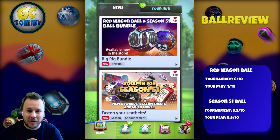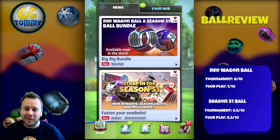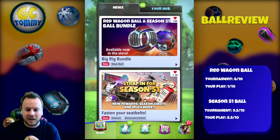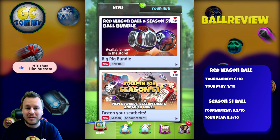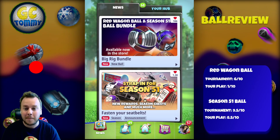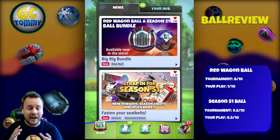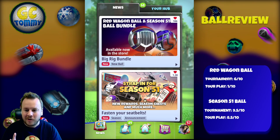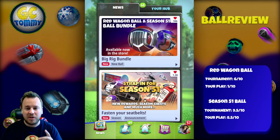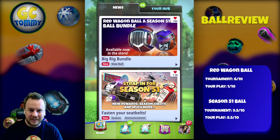Hello everybody and welcome to another ball review here on the channel, this time for the Big Rig Bundle — the Red Wagon Ball and the Season 51 Ball. Very interesting bundle. Before we take a closer look, make sure you hit the thumbs up button, subscribe to the channel, and turn on notifications. For those wanting to take the next step in their game, go to patreon.com/golfclashtommy — link is in the description. Subscribers get one month of access when they sign up during the month.